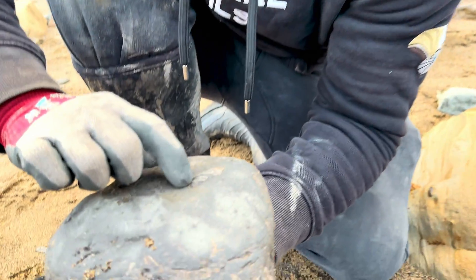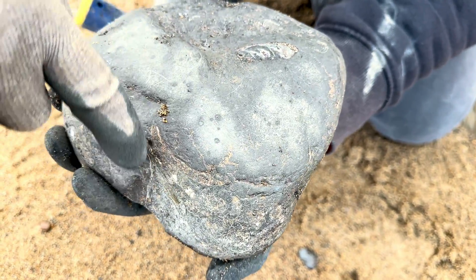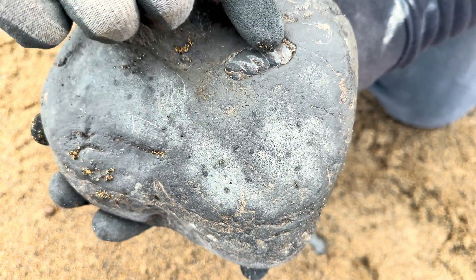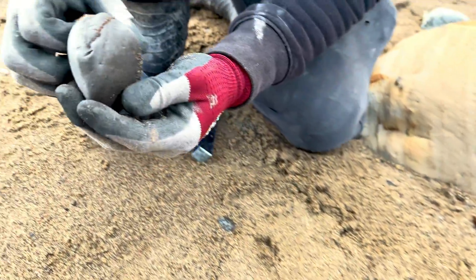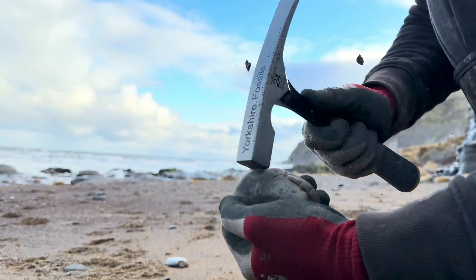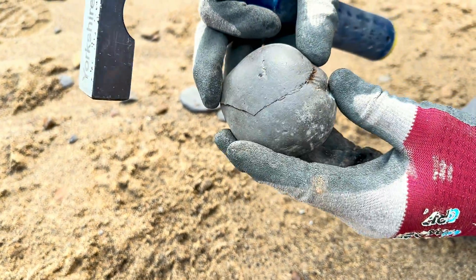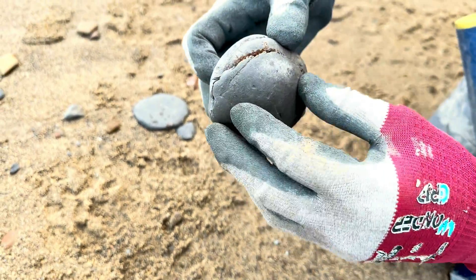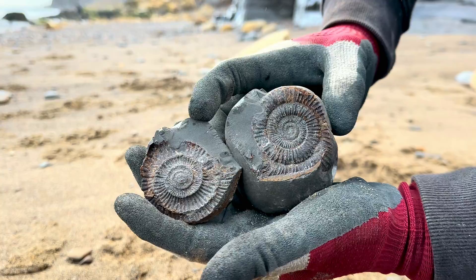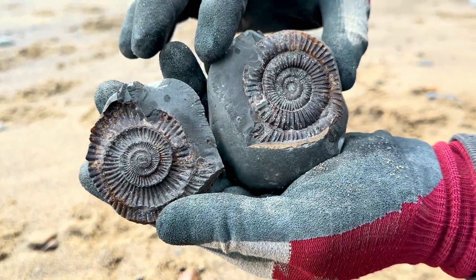It started to erode away here, then continues further within the block. This ammonite is a Harpoceras ammonite which is pretty rare. Last but not least we've got a lovely Dactylioceras nodule — just tease it all the way around. Oh there we go, didn't take much persuasion at all! Oh perfect — another absolutely amazing ammonite that's split so well. The lovely rich brown colour goes all the way to the centre. Incredible.